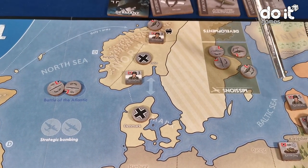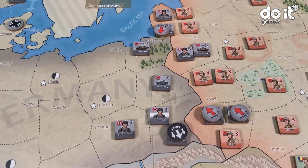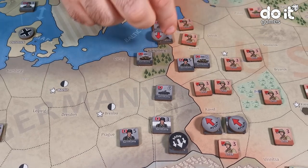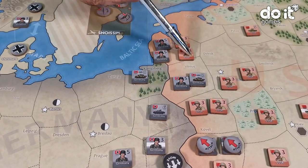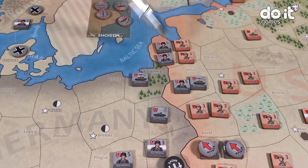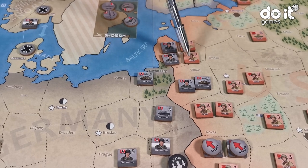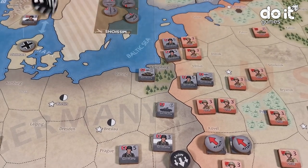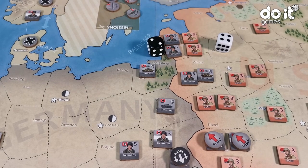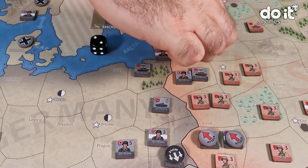Let's go to the next attack in the Soviet Union. Here, only 1 army is activated and no air missions, no terrain bonus. It's in Riga. The German decides to attack. In that area there are 2 armies, but the attacker can only select one of them. The German selects one army as a target. So it's 5 against 3. German total is 7. And the defender has also 7. That's a tie. In case of a tie, each side has one step loss.